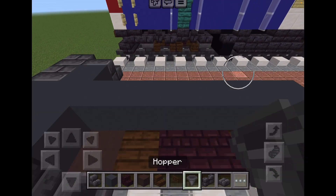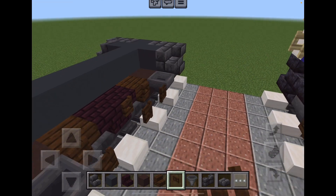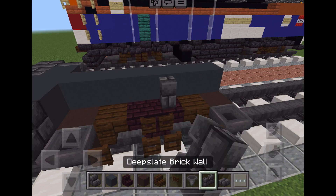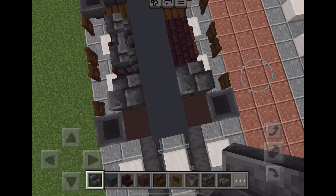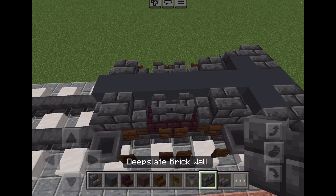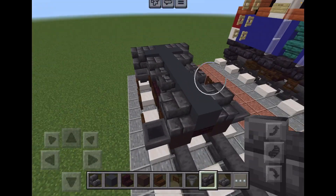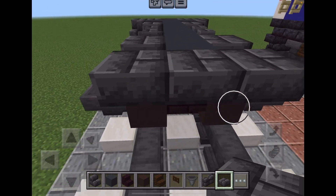Then we add hoppers to the grey terracotta. Then dark oak fence facing left or right, next to the dark oak and nether brick stairs. Once you do that, you add the deep slate brick wall — two of them in the middle of the nether brick stairs, and two of them in the grey terracotta and the dark oak fence.